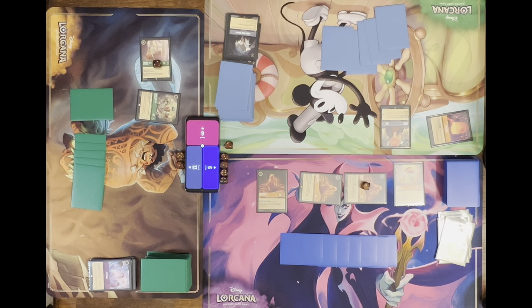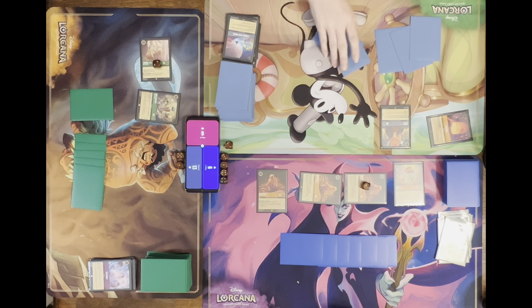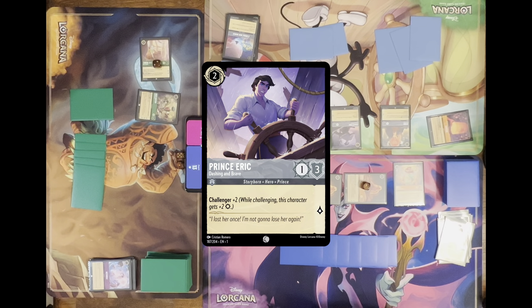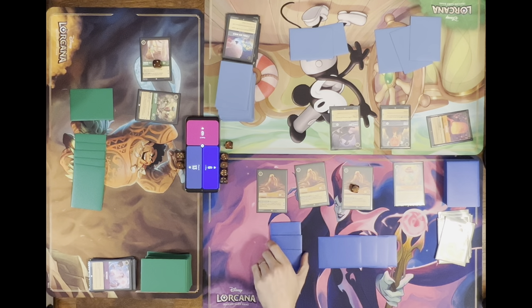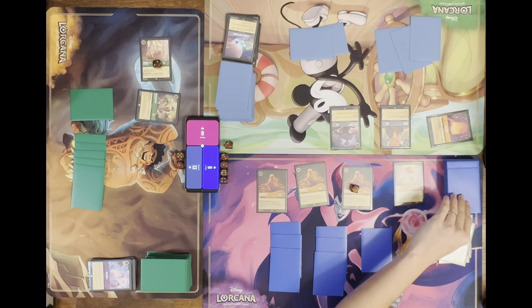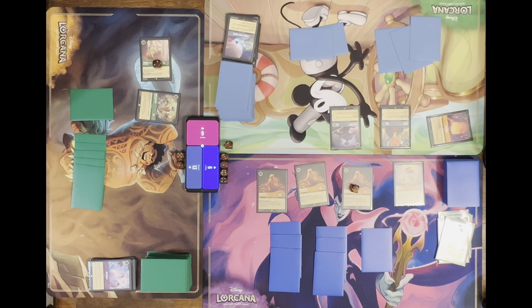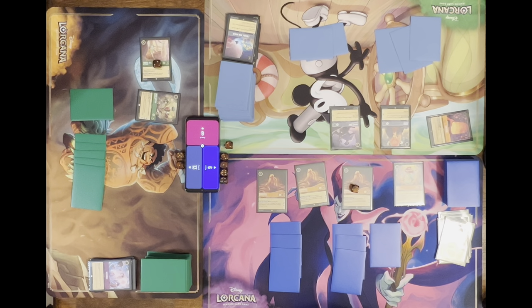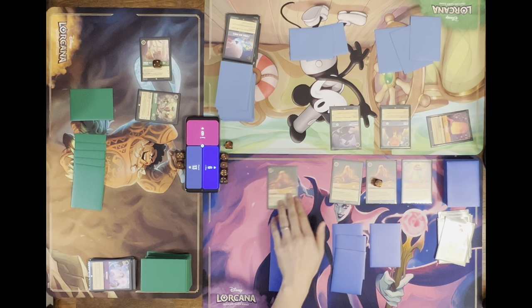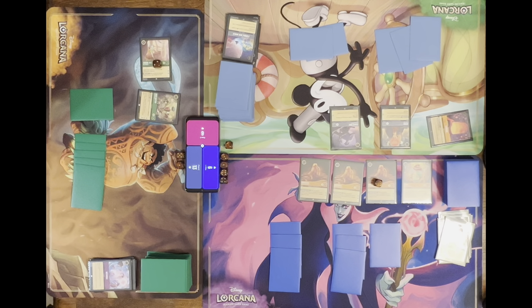Discard a card — you don't want to give me a whole new hand! Then two for Prince Eric, and that is my turn. I'll ready everything. You just have to quest. I can't win, but I'll get closer because I'm not in range, and Mel can't take you out either. That puts you at sixteen — we'd have to get rid of two Rapunzels and I don't have the board to do that.